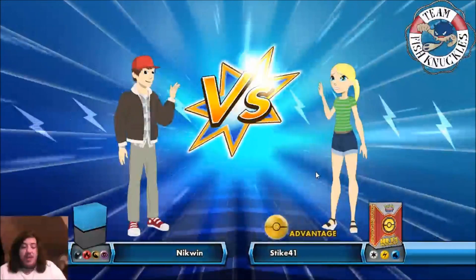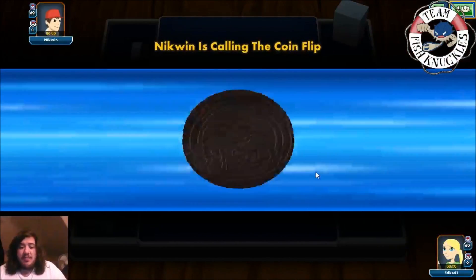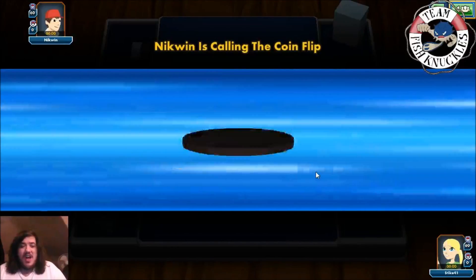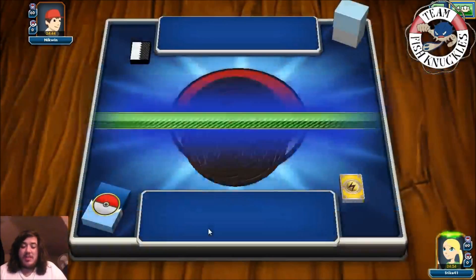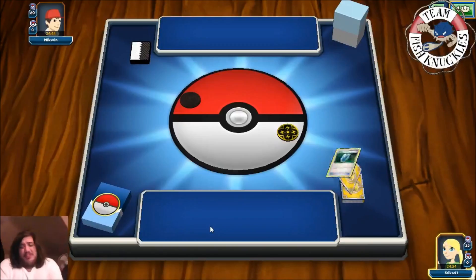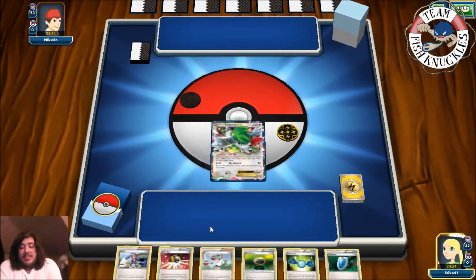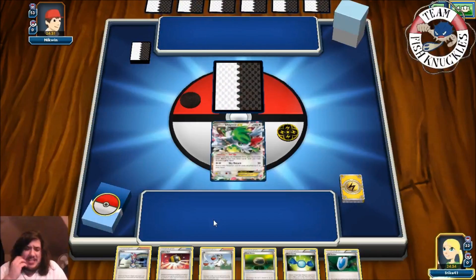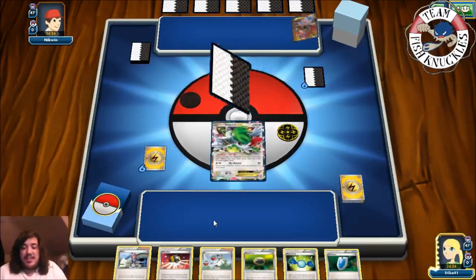We're playing against Nick Wind playing a Dark, Fire, Dragon, and something else — so many different Pokemon types. We won the coin flip, which is great for us. It gives us the opportunity to get Magnemites down turn one and then use Tropical Beach to hit everything we need. But this is a rough hand for sure. We'll see what Nick Wind has here, and we have the advantage.